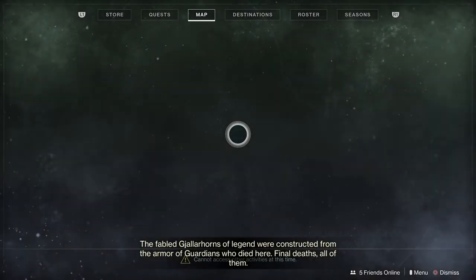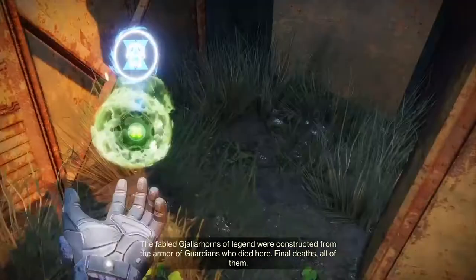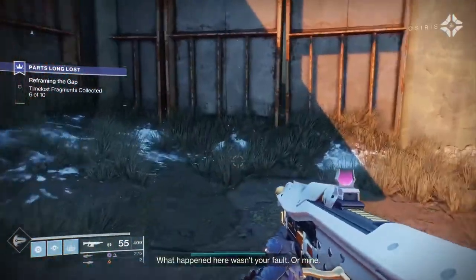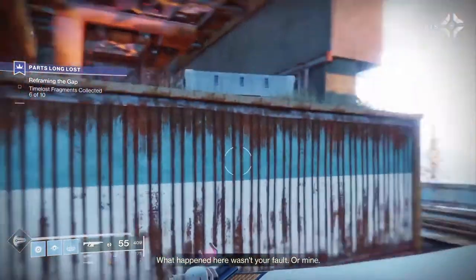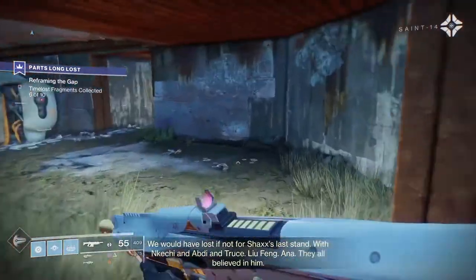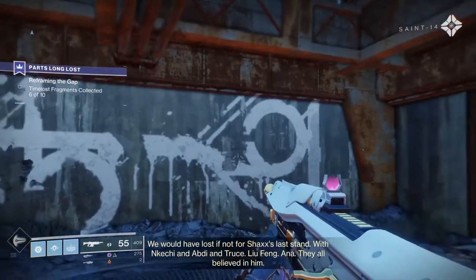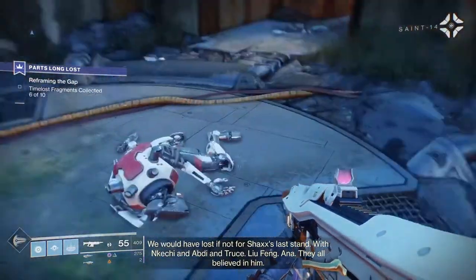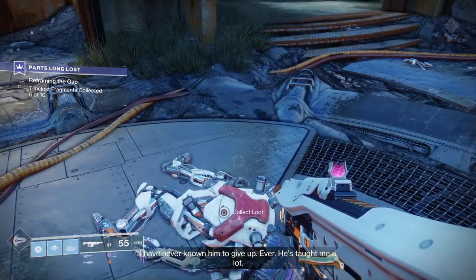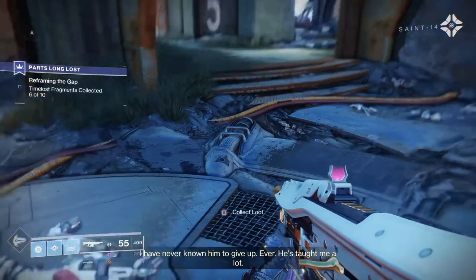[Story dialogue] The labelled yellow horns of legend were constructed from the armor of guardians who died here. Final deaths. All of them. What happened here wasn't your fault. Or mine. We would have lost if not for Shaxx's last stand — with Nkechi and Abdi and Truth, Gifeng, Ana. They all believed in him. He's more stubborn than you. I have never known him to give up. Ever. He's taught me a lot.